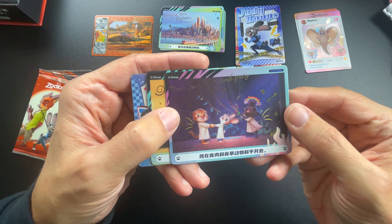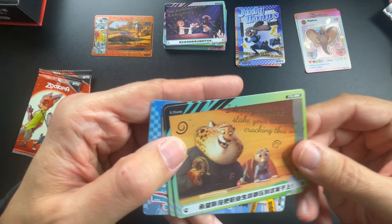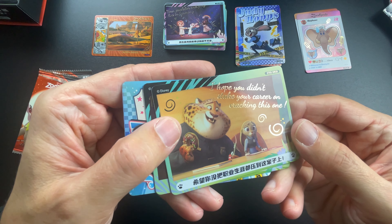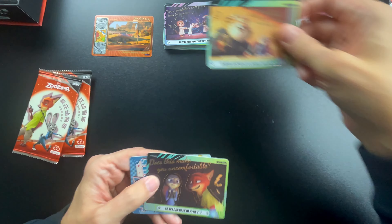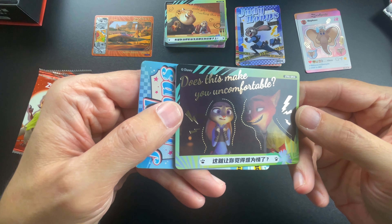'Predators and prey live in harmony' — this is from the beginning of the movie with a very funny part. 'I hope you didn't stake your career on cracking this one.' Yeah, Judy always wanted to be a police officer.